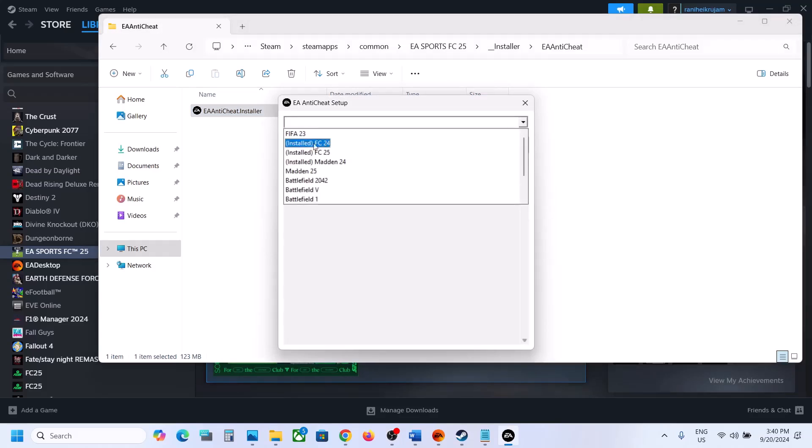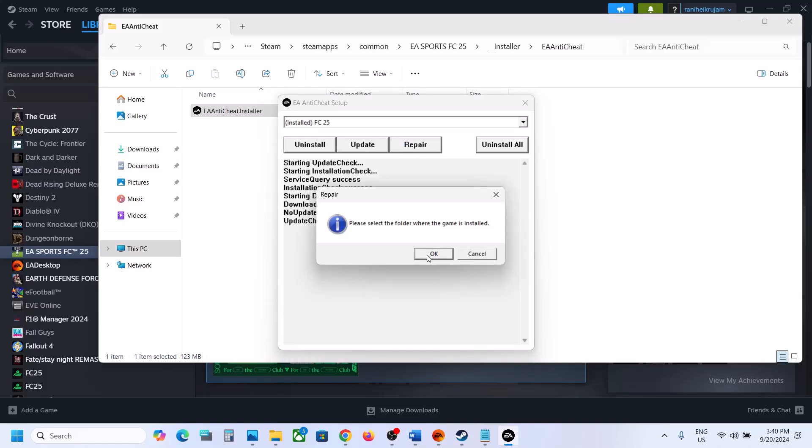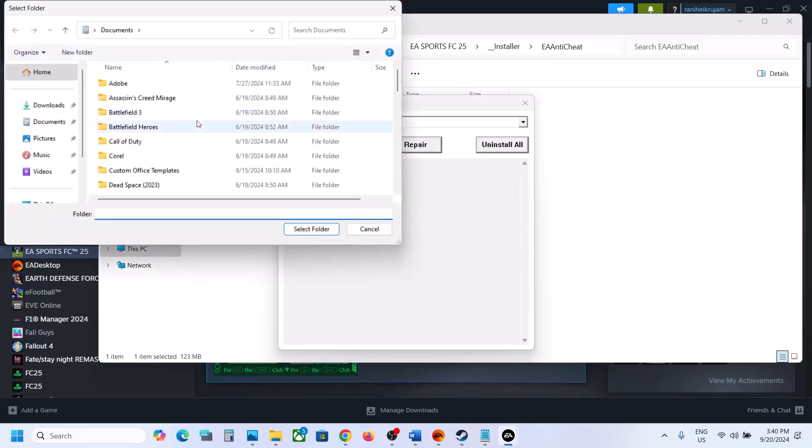Go to the dropdown, select FC 25, and click Update once again. Once the update check is successful, launch the game and check. If it's still not working, select FC 25 again, click on Repair, and then navigate to the game installation folder when prompted. Click OK and browse to wherever the game is installed.